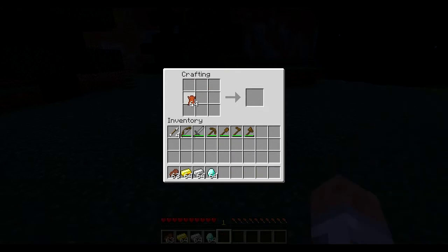We're gonna build the boots first because that'll be easier. Basically all you have to do is place two on each side and leave one on top or bottom and leave all the middles empty — it looks like this. And yeah, that's our boots. We're building it out of leather.